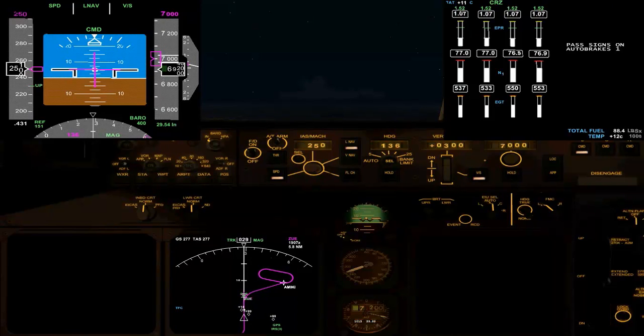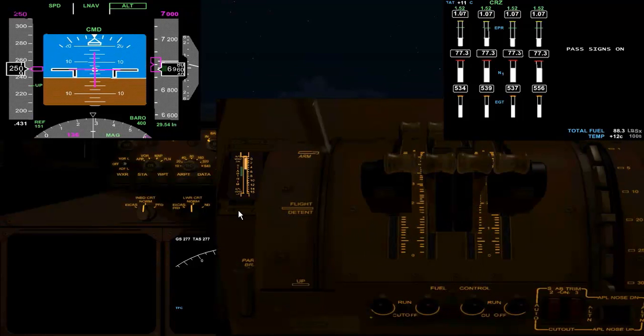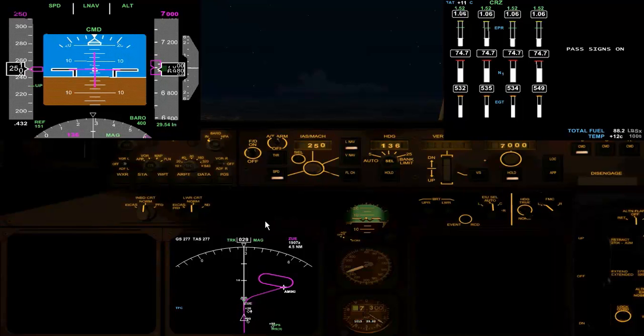We're at the level of 6,000. So we can redo the ECAM check next to make sure we don't miss anything. I'll assume we've done something. So back onto the area, the controller, into the hold at Amaki.